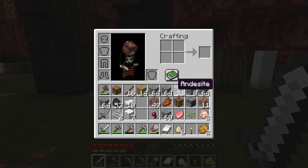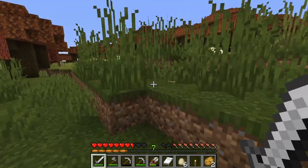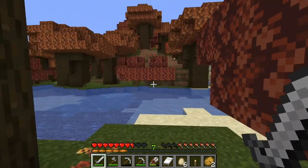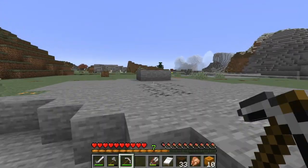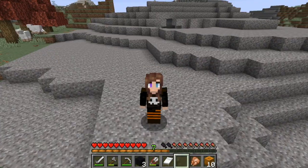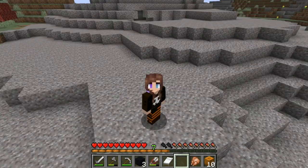I'm gonna get rid of all these unnecessary blocks because we don't really need them, and we're gonna go ahead and begin our spooky adventure. Let's go! Oh, there's sugar cane — I'm gonna grab that too.